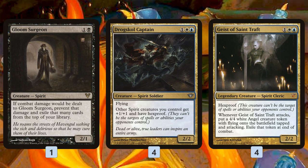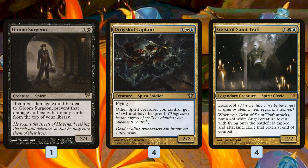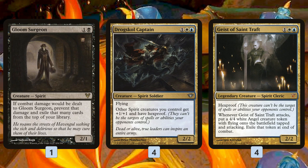Drogskull Captain isn't much on its own, however if you can get two of them down, you essentially have the Hexproof lock, where each of them is pumping each other and giving them Hexproof. And then Geist of St. Draft is a classic aura-wearing creature because it has Hexproof and it's super aggressive. So basically, whenever we cast these with a Tallow Wisp out, we're not only getting a pretty resilient creature, but we're also tutoring up an aura to put on our creature.